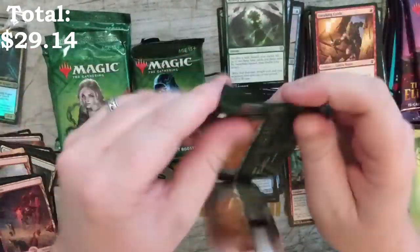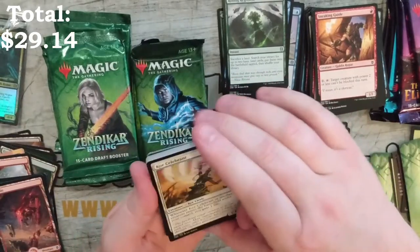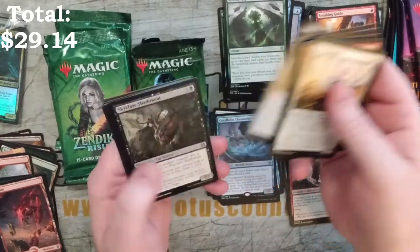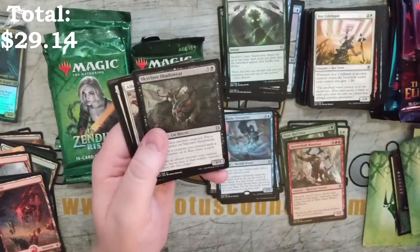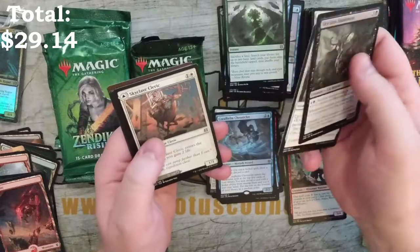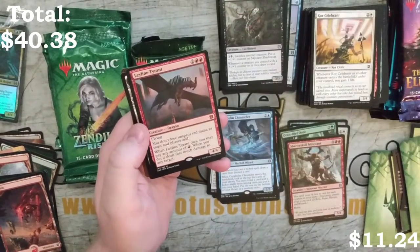I'm kind of excited for this set, but I'm a little sad that I'm not going to be able to play in person. Let's go through these real quick. Thankfully, we have the technology now to play with Discord and all that, so it's not all terrible. We've got a Skyclave Shadowcat, Allied Assault, Skyclave Cleric, and — ooh — Leyline Tyrant.